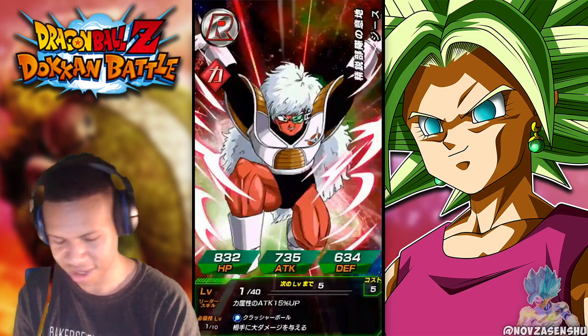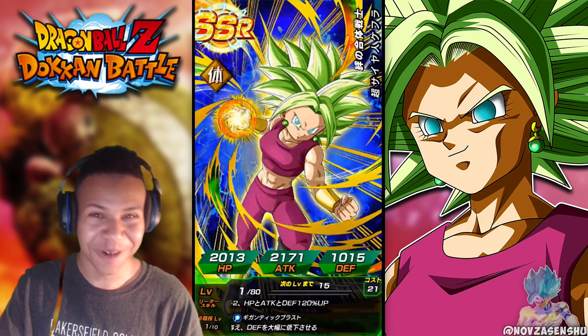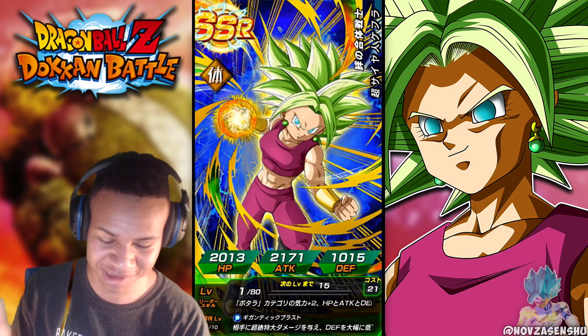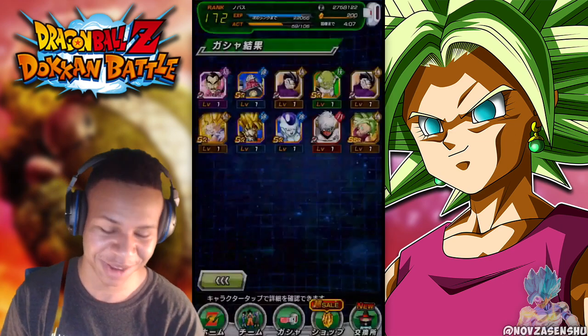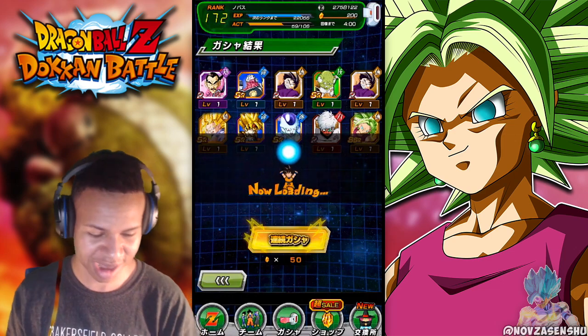Another Kefla! Let's freaking go! Wow, now I can open up one of her paths. That's lit, that's hype! There's like a 20% chance to pull her but there's another 80% chance you pull a different unit. Two summons and we pulled Kefla in both summons — let's go! That's freaking dope!